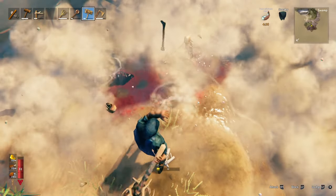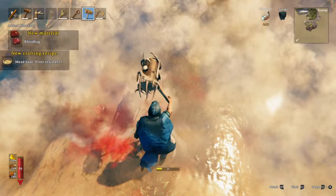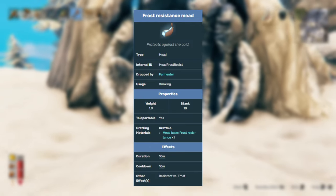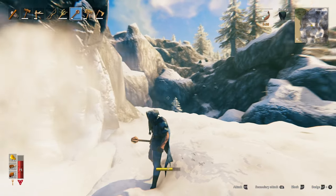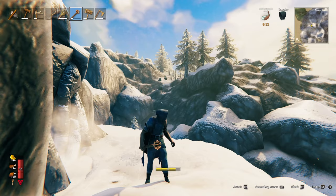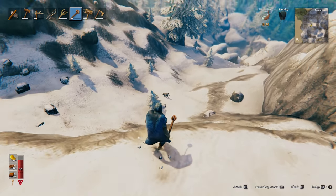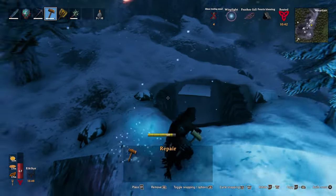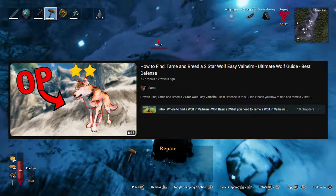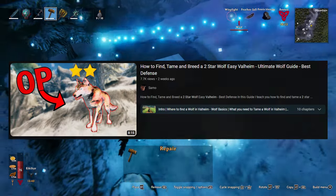Bonus tip: if you want, you can sneak over to the swamp early, kill a few leeches with your Stagbreaker on the shore and get their blood bags, then craft a frost resistance mead. When consumed you can venture to the mountain biome without getting the freezing effect. You might wonder why you'd want to go to the mountains early — well, you can go and tame a couple of wolves and breed an army of wolves to fight by your side and defend your base. Check out my two-star wolf guide — it'll teach you how to tame and breed the strongest, most OP two-star wolf. Link will be in the description.